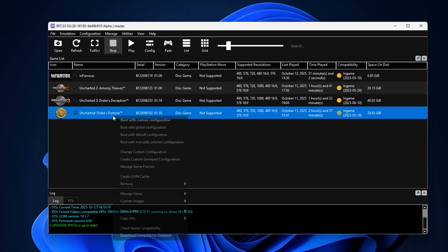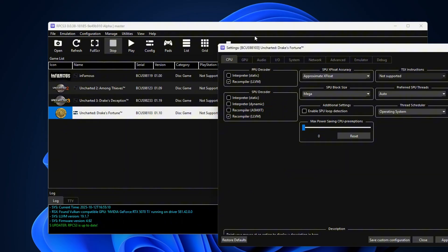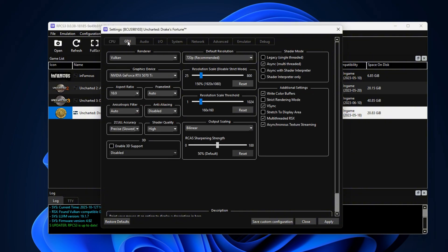It's always good to adjust settings on a per-game basis — this way, other games in your library won't be affected. So let's have a look at the CPU tab. Not much has changed except for SPU block size, which I changed from Safe to Mega. Under GPU settings, I disabled anti-aliasing, raised the resolution scale threshold to the recommended value, and turned on Write Colour Buffers. These were the ones recommended by the game's wiki, but since I have a decent graphics card, I also enabled two additional settings. V-Sync should always be enabled regardless of the game — without it, you'll get horrible screen tearing.